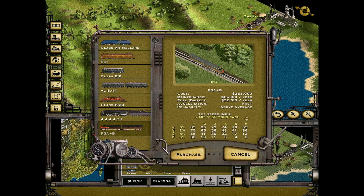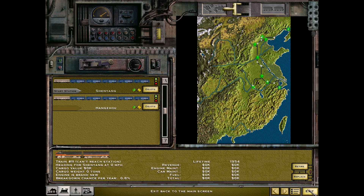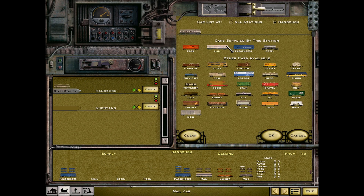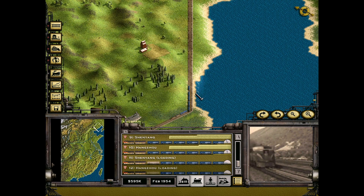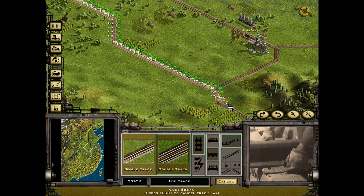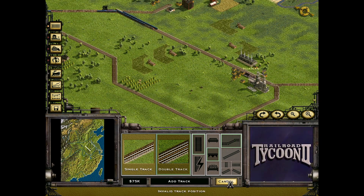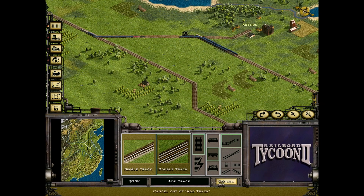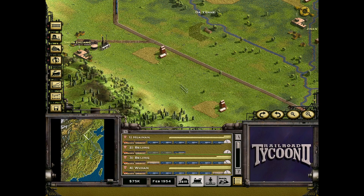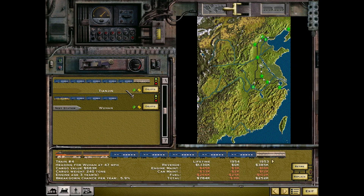It looks like we can get another train rolling in either direction here. Let's just do that. Sometimes they're not going to be running with a full load, but it's whatever — just setting it up so it's ready to go and won't need any micromanagement. We could run a track down here just to alleviate a little bit of pressure on the rails. Right now we need to try to optimize and get good profit from these various routes. One more train in Tianjin could really be good for us.